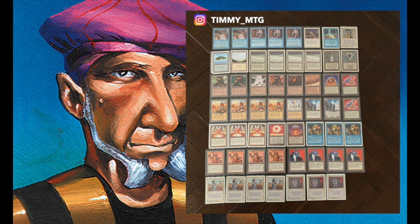Mana Vault works brilliantly with Sage of Lat Nam as well. You also see Triskelion — same thing applies: it's a 1-1 for six but comes into play with three +1/+1 counters that you can use to shoot creatures. As soon as Triskelion is out of counters, I can just use my Sage to sacrifice it and draw a card. In general, when playing an artifact-heavy deck, artifact removal is a huge problem. The Sage allows me to get a card back — so instead of losing a card to a Disenchant or Divine Offering, I can respond by sacrificing it with Sage and draw a card.